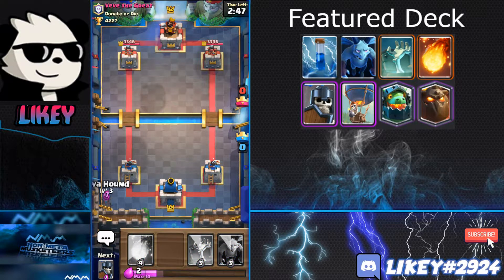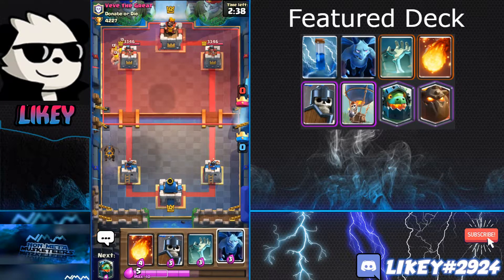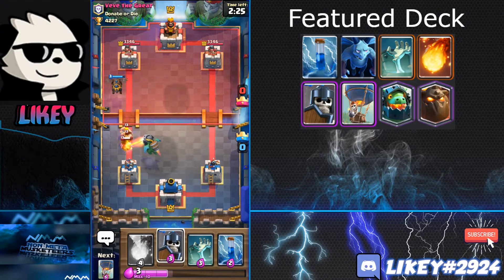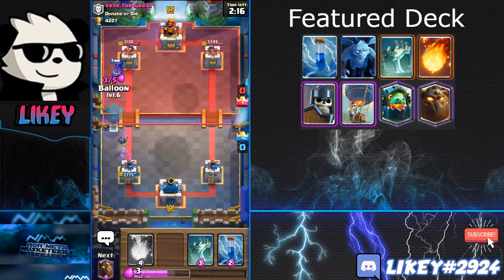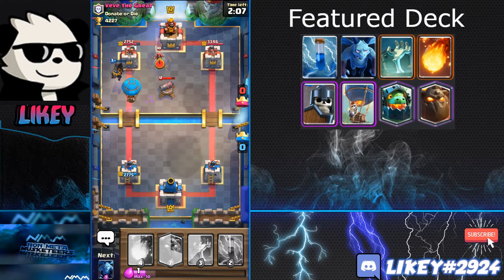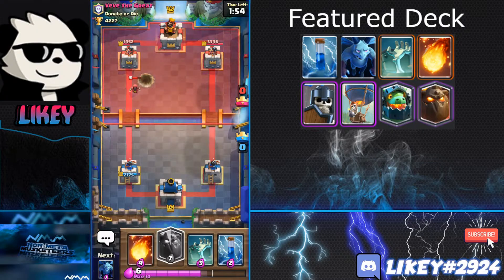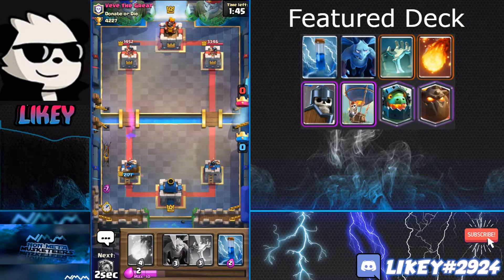Third ladder match: Barbarians suggest Royal Giant but I'm not sure, so I play Minions. He arrows them — now he doesn't have arrows for my Lava Pups. He rockets my Inferno Dragon, which means he can't rocket my Balloon, so I try to play that quickly. His Cannon pulls the Balloon and he has a Wizard too — this deck has a lot of air defense. I take chip from the Lava Pups but decide to set up another Lava Hound rather than fireball the Wizard.